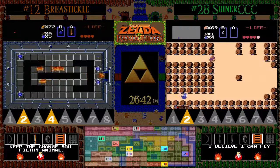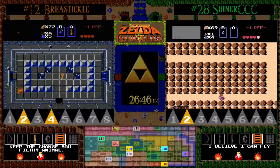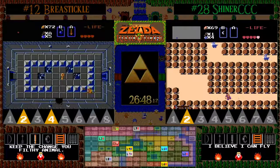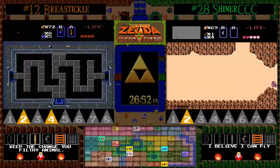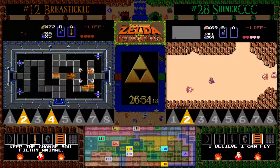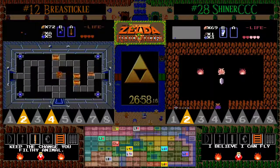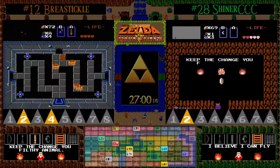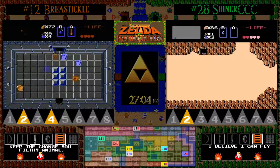Still missing the two major items — the bow and the silver arrows — but getting a magic key and red ring quote-unquote early: that is a gigantic advantage for BT. So now the only two things he's going to be looking for are the Triforce, speaking of which he's found the compass, and that second item. Could this be a jackpot level one? We'll find out.